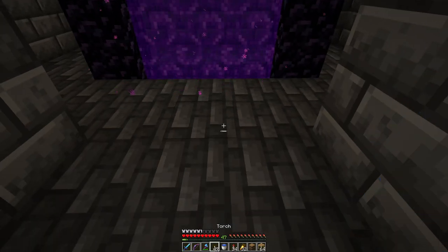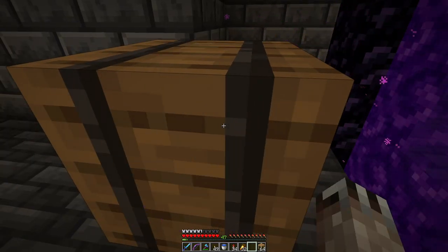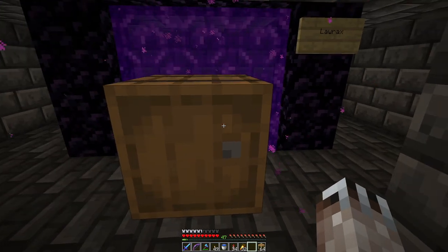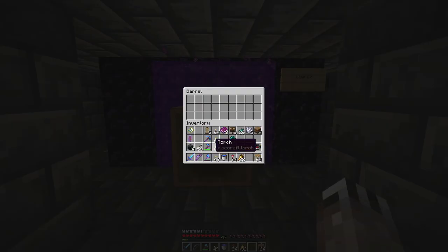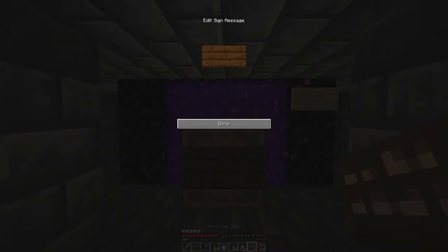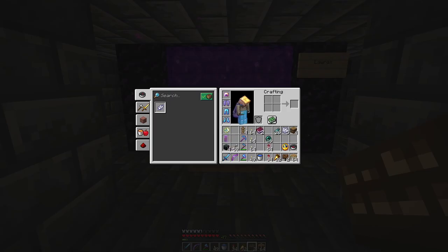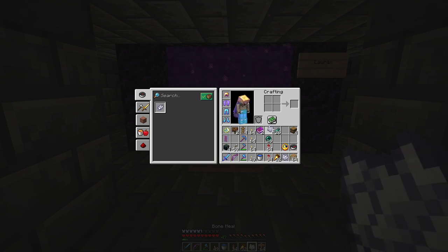I'm going to place it down, obnoxiously right in front of the portal. I've made a couple of these books and an armor stand. I'm going to put a sign on it that says 'New Feature.'